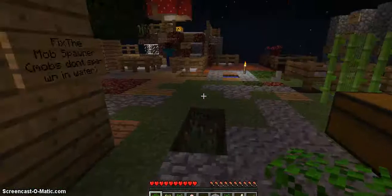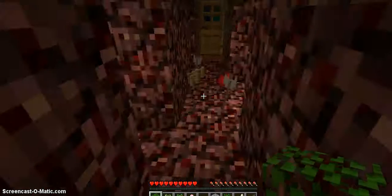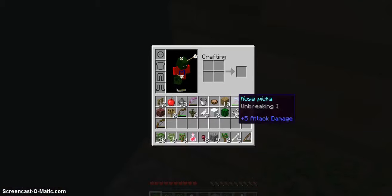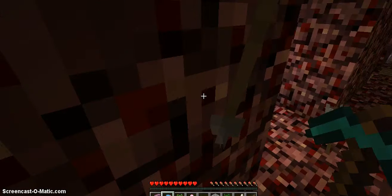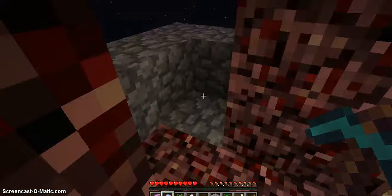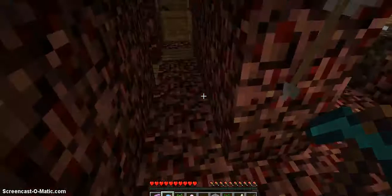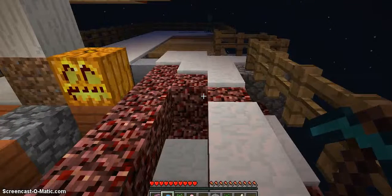That stupid skeleton stole my iron boots and my iron sword! Hey, don't take my stuff! That stupid skeleton stole my iron sword. I don't even have a sword now. I'm going to have to use my diamond pickaxe as a weapon. Wait, I didn't know skeletons could have swords. I don't even have a sword anymore.